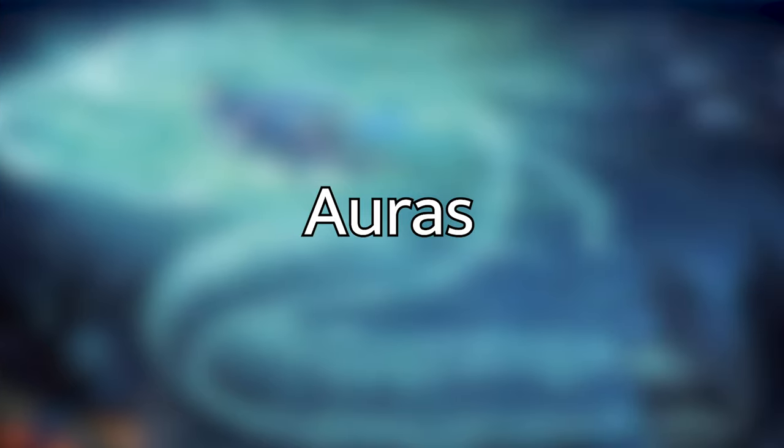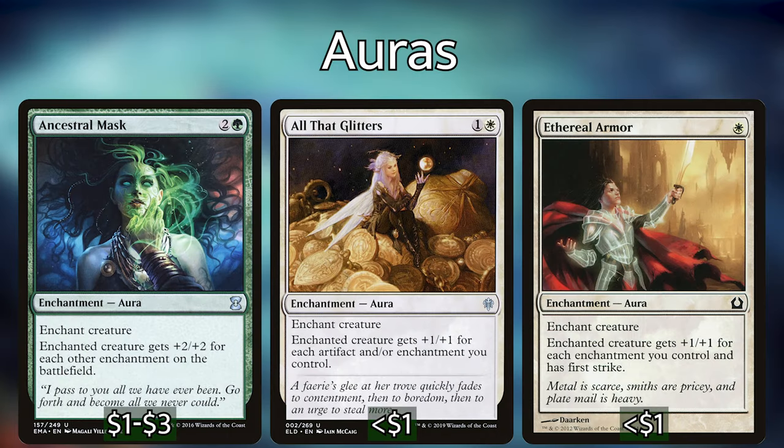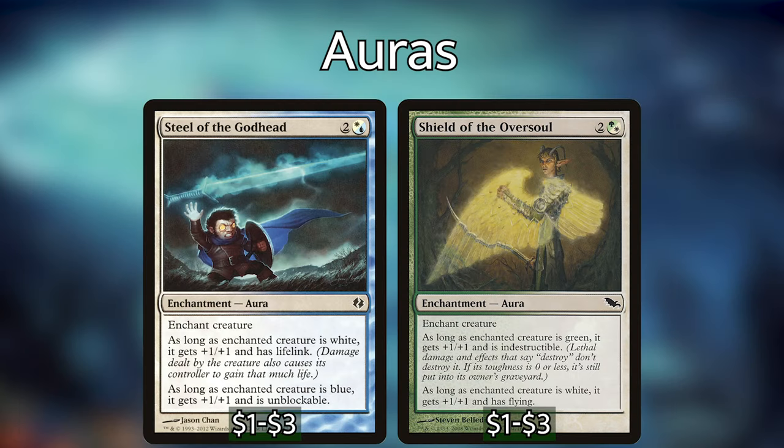Let's go over the auras — we've got a ton of them. Starting with Ancestral Mask, All That Glitters, and Ethereal Armor: each of these is very similar to Tuvasa. Ancestral Mask gives the enchanted creature +2/+2 for each other enchantment on the battlefield. All That Glitters counts artifacts as well that we control. Ethereal Armor does the same thing but also gives the creature first strike. We can put these onto Tuvasa and basically triple her effect. We also have Steel of the Godhead and Shield of the Oversoul — these give the enchanted creature abilities based on its colors.